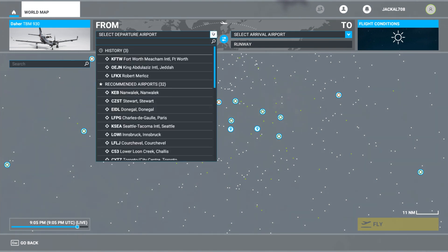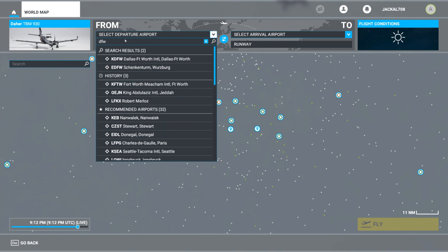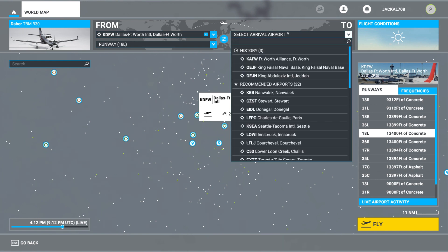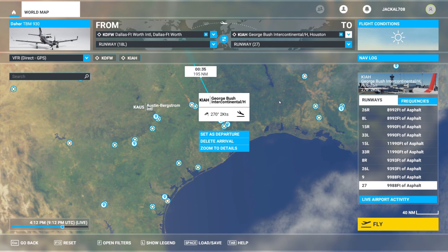Let's take off. They've got some recommended ones here but I want to take off from places that I know, places I like to see. Let's just stay in Texas. Let's go DFW International Airport to Houston. Let's go George Bush — 195 miles, 35 minutes.